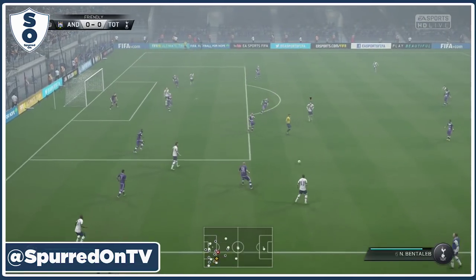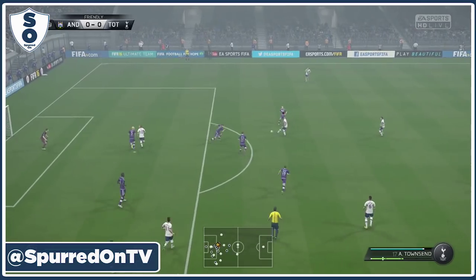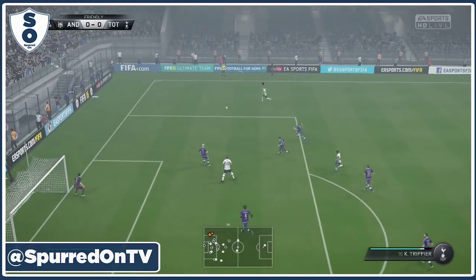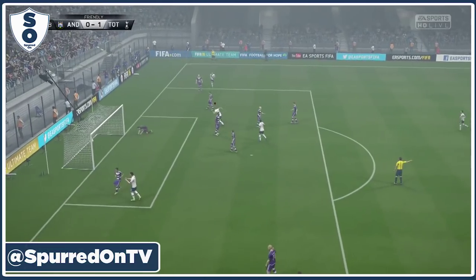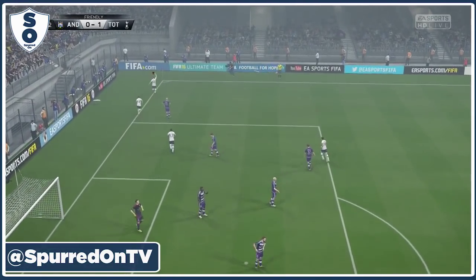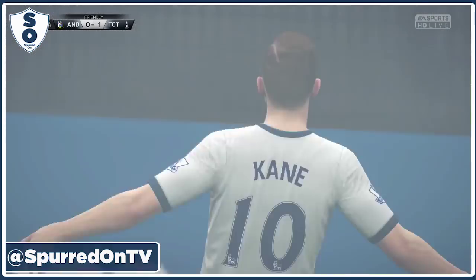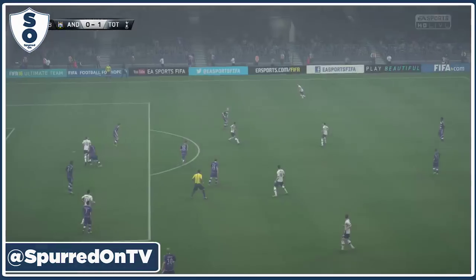Ben Davies comes up from left back, finds Bentaleb. Mason's in a bit of space. It's fallen to Townsend instead — he's going to give it to Trippier on the outside. Can he get in a whip and find Harry Kane? He can. There's Harry Kane! 1-0! Beautifully worked — had to find Kane in the middle and did. Bullet header past the keeper. We're 1-0 up, that's a great start boys.